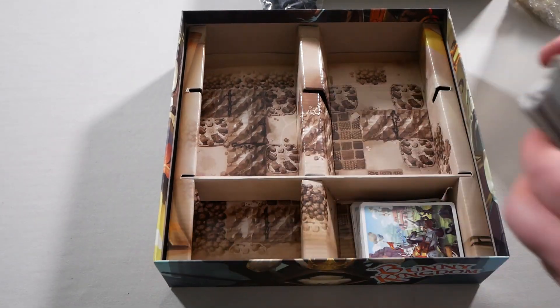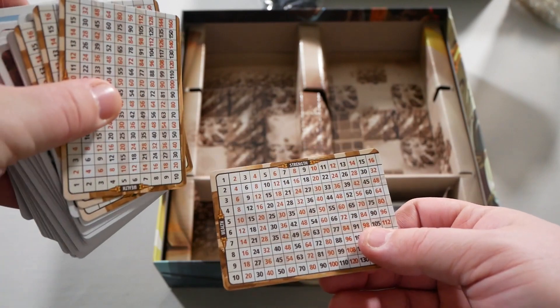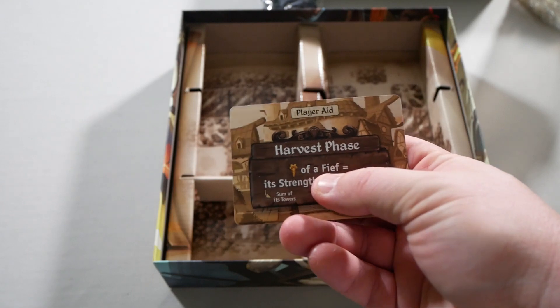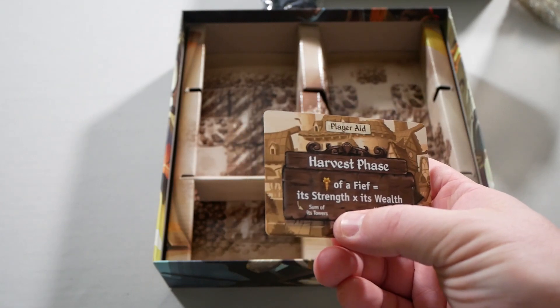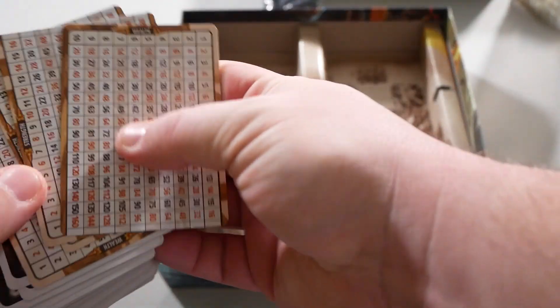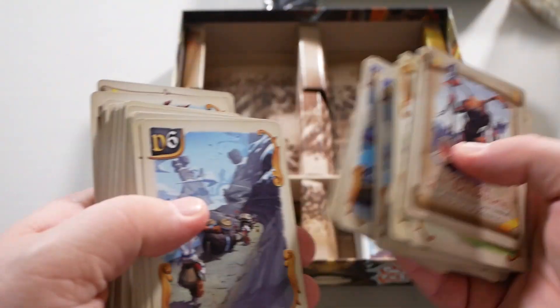Over here we have even more cards, and here's that little times table I was talking about — your strength times your wealth. The number of points of a fief equals its strength, which is the sum of its towers, times its wealth — the number of different resources. You have one of those for each player, and then here's more of those cards for all the different areas.